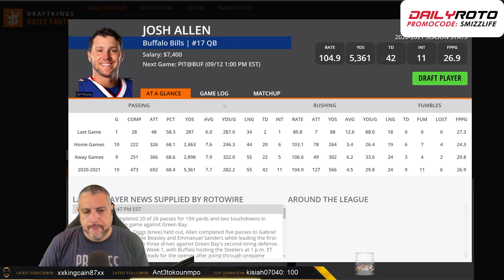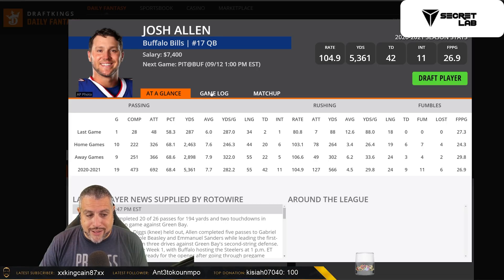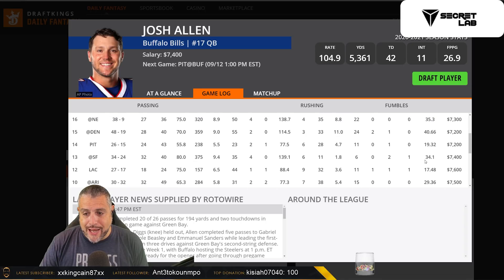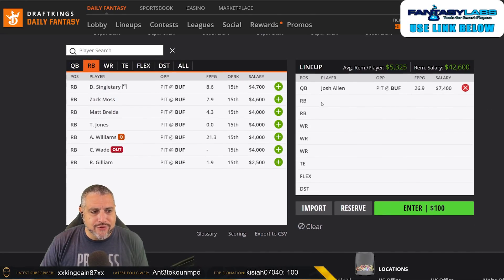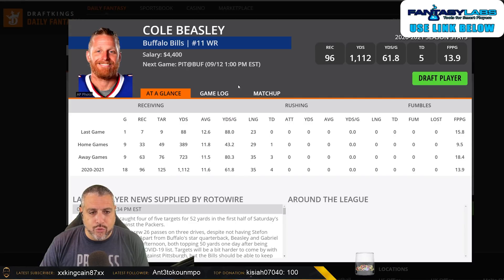Josh Allen — the QB1 from last season because Kyler got hurt — puts up fantastic numbers and has amazing ability throwing the ball. We saw him take a massive leap in efficiency in 2020. Whether he can sustain that in 2021 is yet to be seen, but if they throw it as often and let Josh Allen run it as much as they did last year — nine rushing touchdowns — his ceiling is basically top-notch. We're talking 37, 36, 39, 34, 40, 35-point weeks — those are tournament-winning weeks. On the other side of those passes, Stefon Diggs is where most of the targets are going to be aimed.